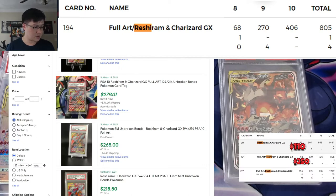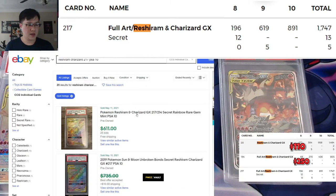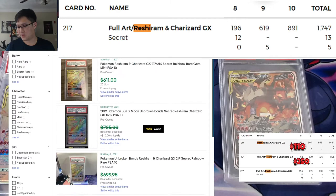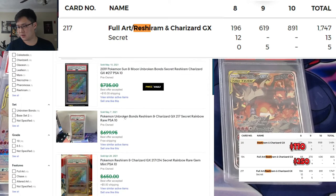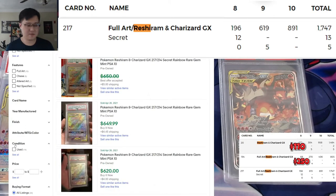Now let's take a look at the rainbow rare — this is where things get interesting. Looking at the pop report, there's still a good amount of 10s, but definitely not the ratio of some of the other ones, which is why I'm struggling to get that 10. As for where the 10 is selling: best offer accepted, sometimes listed around $700, sometimes you can get it for a little over $600. I'm giving this a market price of about $650.